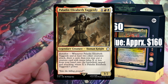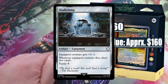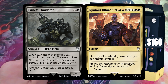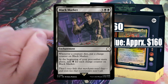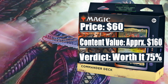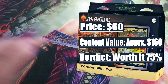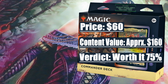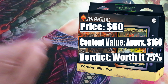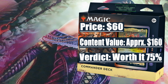And Paladin Elizabeth Taggerdy, valued at around $4. In the reprint section, we have Skullclamp, valued at around $7; Pitiless Plunderer and Ruinous Automaton, both valued at around $6; and Black Market, valued at around $5. Verdict: worth it at around $75. It's currently the most expensive commander deck of the four, but it's one of the most fun decks to play, especially Caesar, Legion's Emperor. I would also keep an eye on Fervent Charge and Battle of Hoover Dam — both cards can easily find a good place in other commander decks.